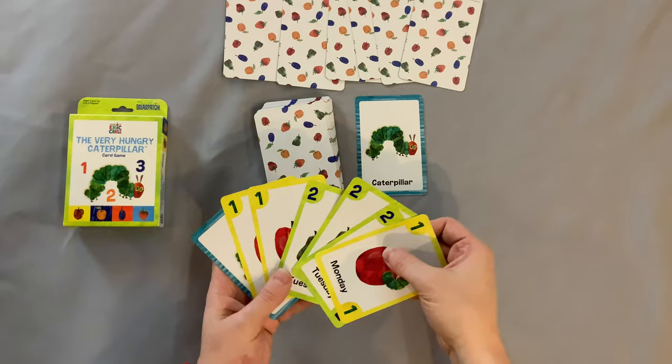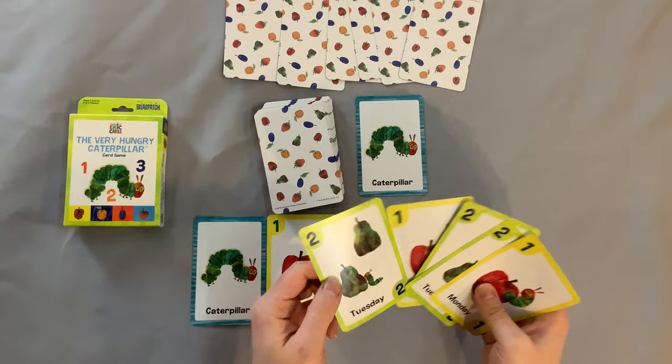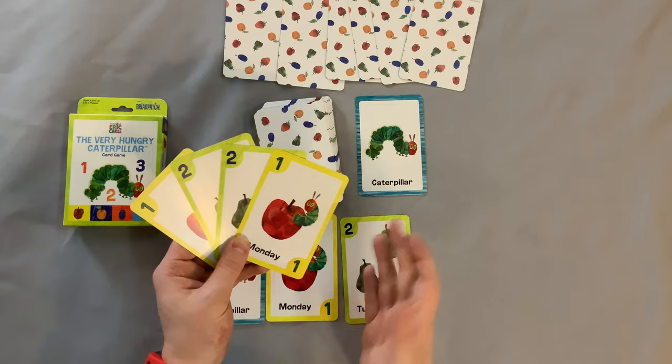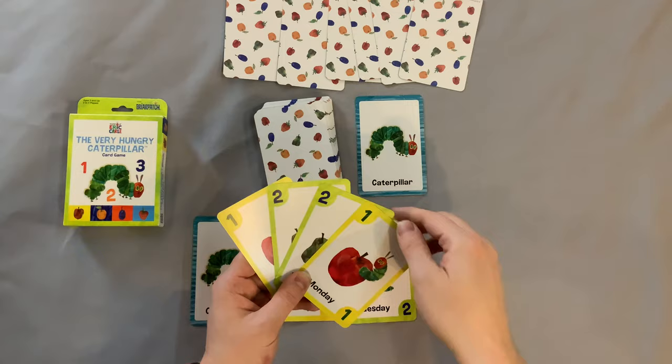Now you can play any number of cards that will work in front of you. The first card you always have to lay is a caterpillar. Luckily I have one. The next card would be the one — Monday — and then the two — Tuesday. If I had a three I could play it, but I don't, which means my turn ends. I'll discard this two right here, placing it over the discard pile, and it goes to the next player's turn.